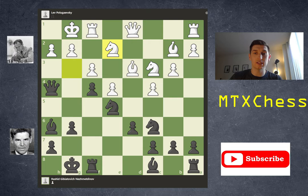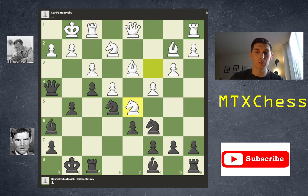White retreats the knight g to e2. And Nezmedinov, in classic fashion, just continues marching forward with g5. White gets their knight out to a great outpost square, d5, with threats coming to c7. Doesn't matter for black — black's going to play g4.